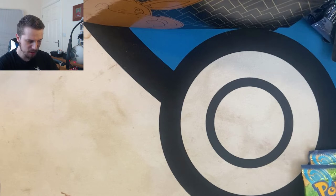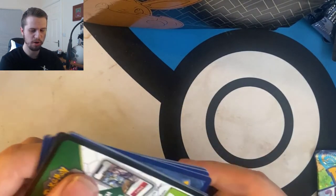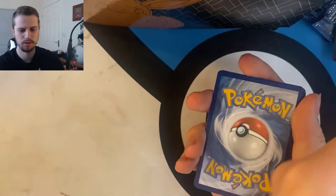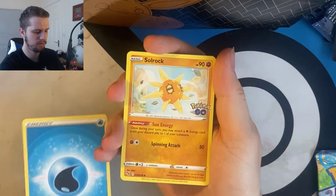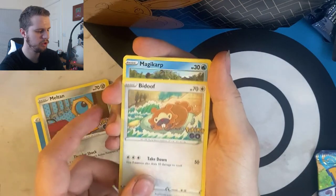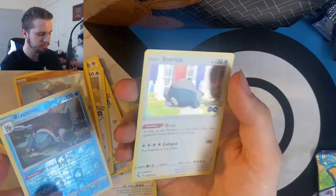Let's hope that can continue. Your Ranger card, Solrock, Spark, Chansey, Meltan, Bidoof, Magikarp, Bidoof, Onix, Reverse holo Blastoise, and Snorlax. Okay, alright. Well, we are entering the last pack now — can we have some last pack luck?